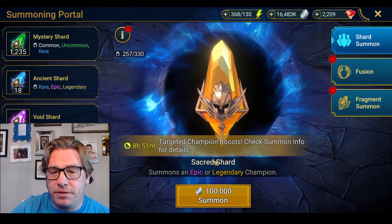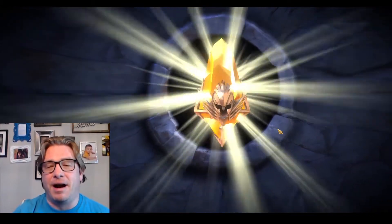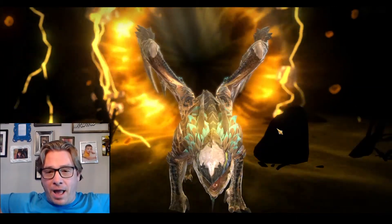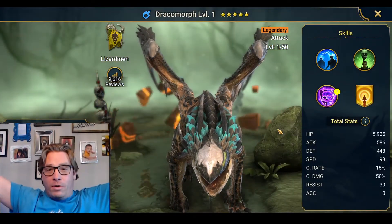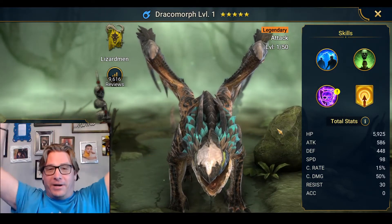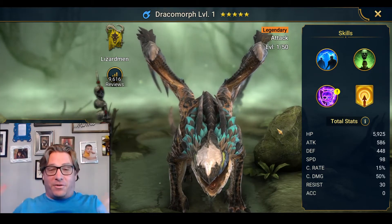Let's pop into our sacreds. We got a Legendary right away, and it is Draco. Holy cow, that's a huge get. First pull, Draco Morph. That's incredible.